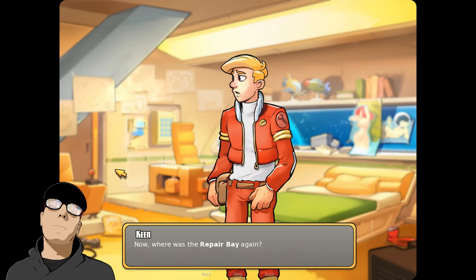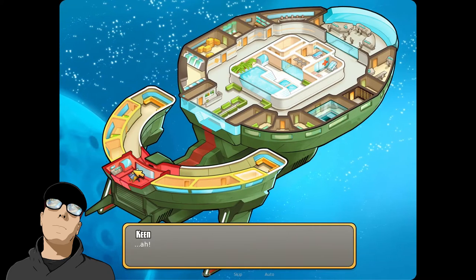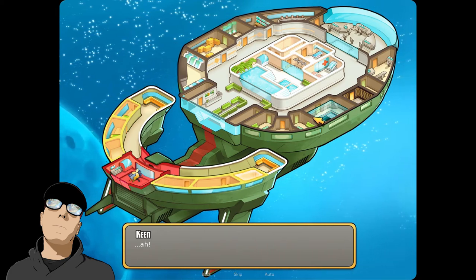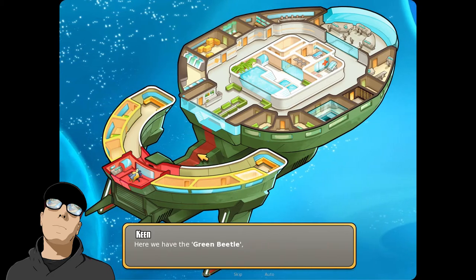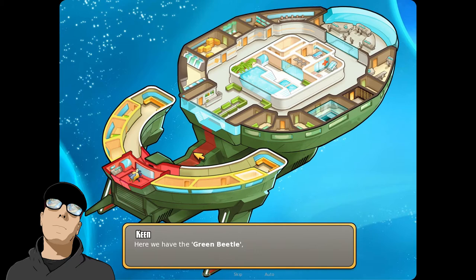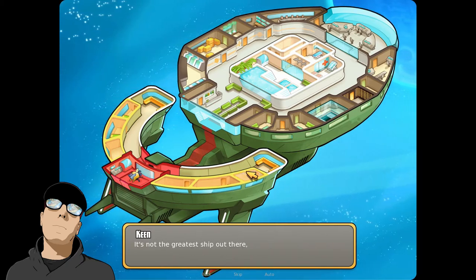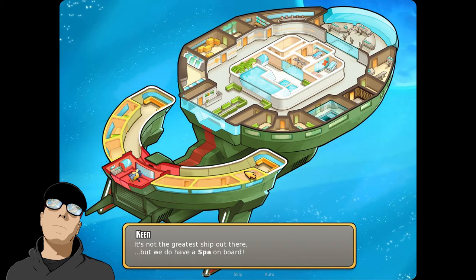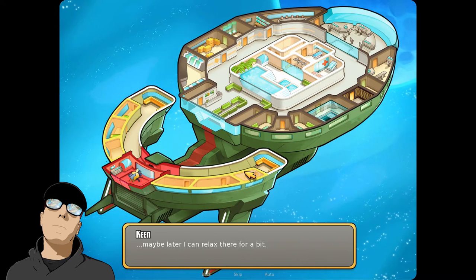Now, where was the repair bay again? Let's have a look at the ship's map. I want to say the repair bay is probably here — this is the only place I see a ship. I don't know exactly where Keen was. Oh, here we have the green beetle. It's a B-class rescue and relaxed ship. It's not the greatest ship out there, but we do have a spa on board. That's good — maybe later I can relax there for a bit.